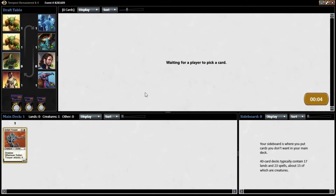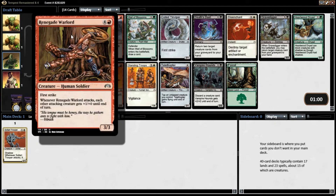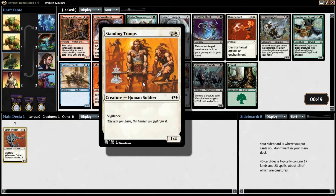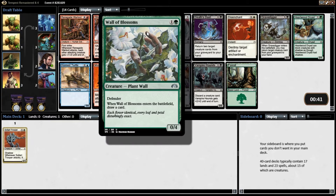Sultari Trooper was an awesome card in Vintage Masters. Vampire Hounds are good. Standing Troops are actually pretty good in this format, because you need some defense too against a lot of the small creatures. Wall of Blossoms is a fine card — it gives you defense and lets you draw a card.